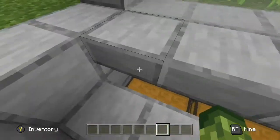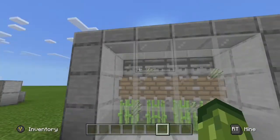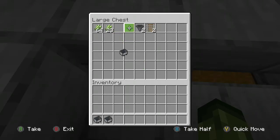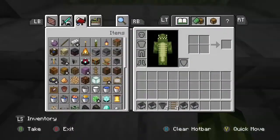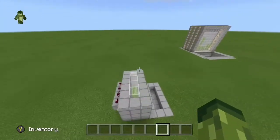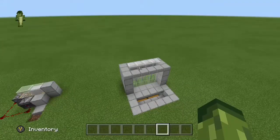So this is the sugarcane farm. Once it grows up to the right height, it cuts it off and you get all this sugarcane — you get a good amount. It's a really nice machine and I'll show you how to make it later, but for now I'm just showing you how they work. Let's go on to the next one.